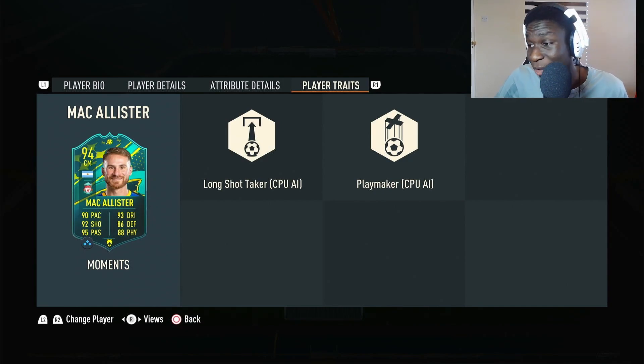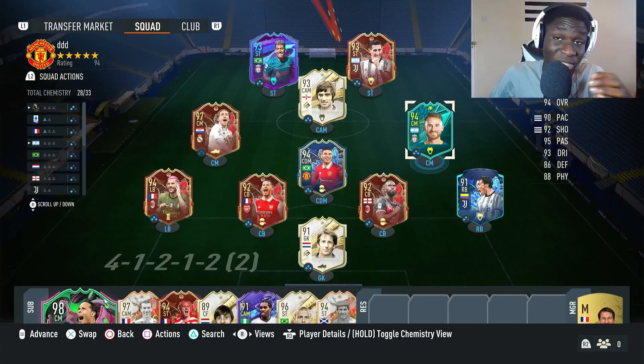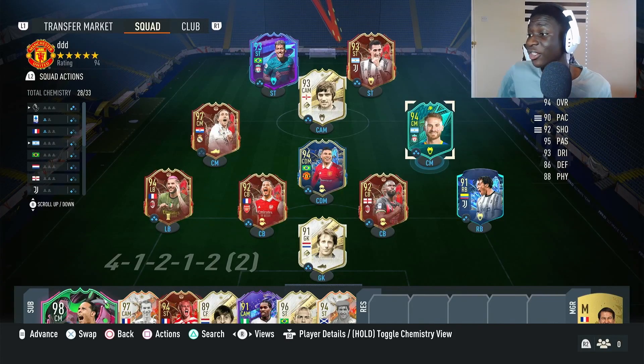It's kind of not ideal that he doesn't have the Outside Foot Shot trait or the Finisher, but it won't stop us from going for long shots to test it out. Normally I'd go for an Engine chemistry to get the outside foot shot dipping effect, but his shot power is 91 so he can't have it — so I just went full-send with the Hunter chemistry.